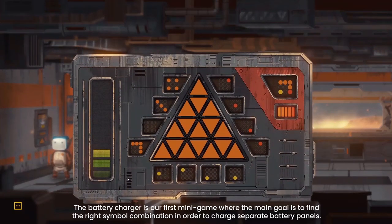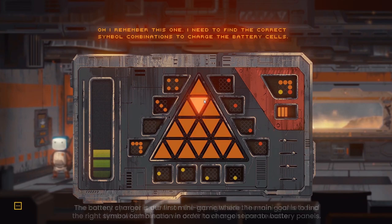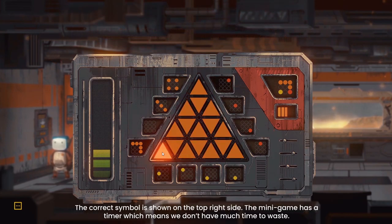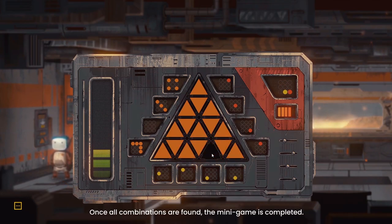The battery charger is our first minigame where the main goal is to find the right symbol combination in order to charge separate battery panels. The correct symbol is shown on the top right side. The minigame has a timer, which means we don't have much time to waste. Once all combinations are found, the minigame is completed.